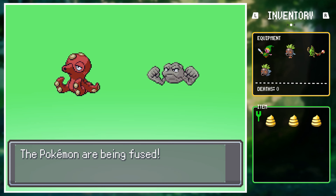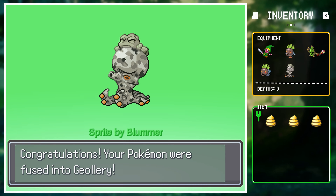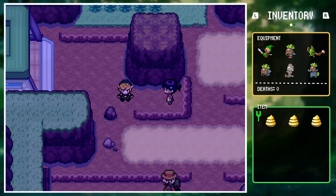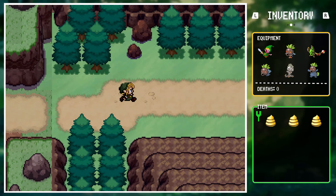Ticket time! For the first ticket, Link gets Geollary, the Rock Octorok — pretty neat. The second ticket yields Oddsire, another Deku scrub named Dekubro1. The game's words echo in Link's head: he's stuck with six Pokemon and there's not much he can do about it.